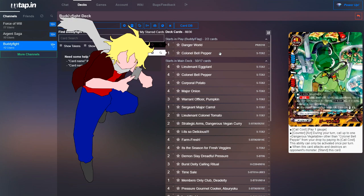As the buddy, we're running Colonel Bell Pepper. For one gauge, he has a counteract ability: during your turn, call up to one Dangerous Vegetable other than Colonel Pepper from your drop by paying its call cost, once per turn. When this card attacks and destroys an opponent's monster, stand this card. He's great at getting another Dangerous Vegetable back from your drop to use both its effects again, and he can help clear the opponent's field. We're running four of the buddy.